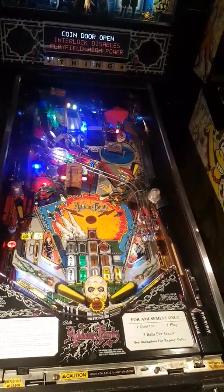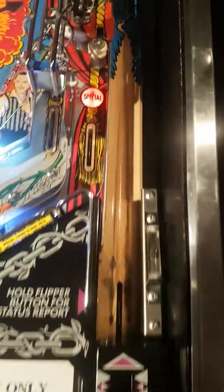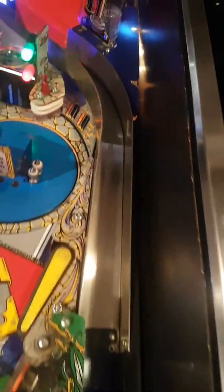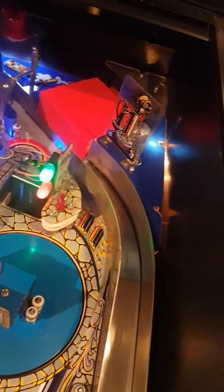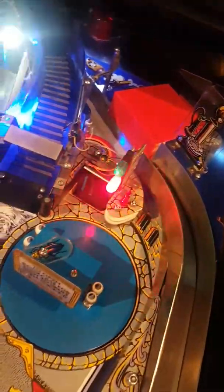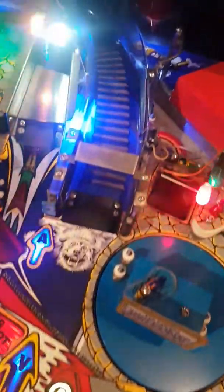Here's the Addams Family with the color DMD. I'm going to start having you look at the whole playfield and work our way around. Starting with the shooter lane. So the ball shoots up. There's the Thing box. And the book is right here. Here's the ramps.